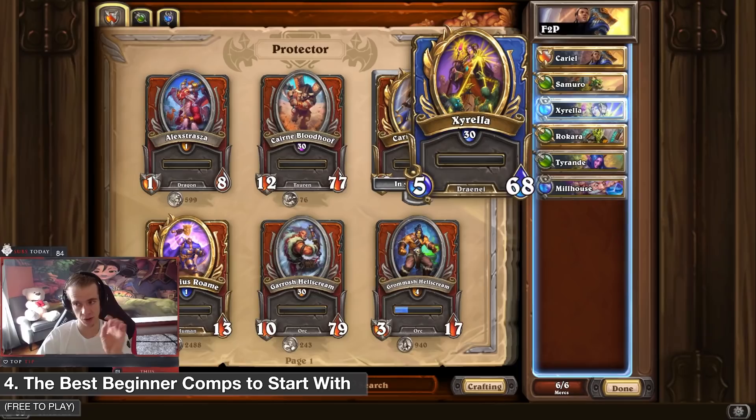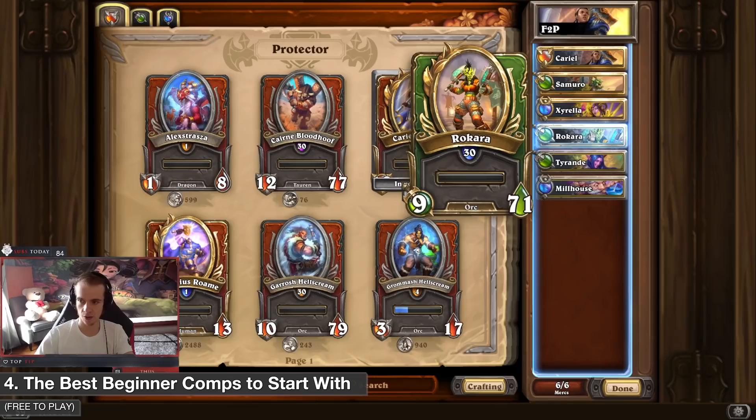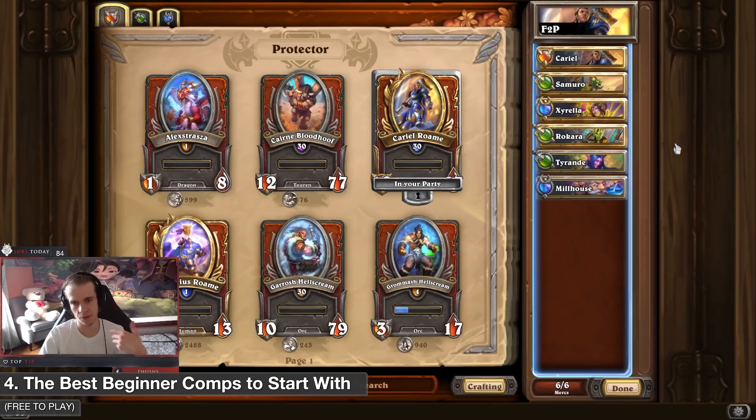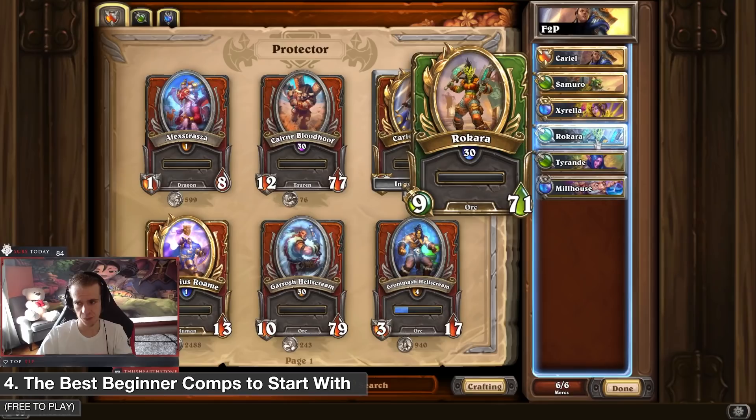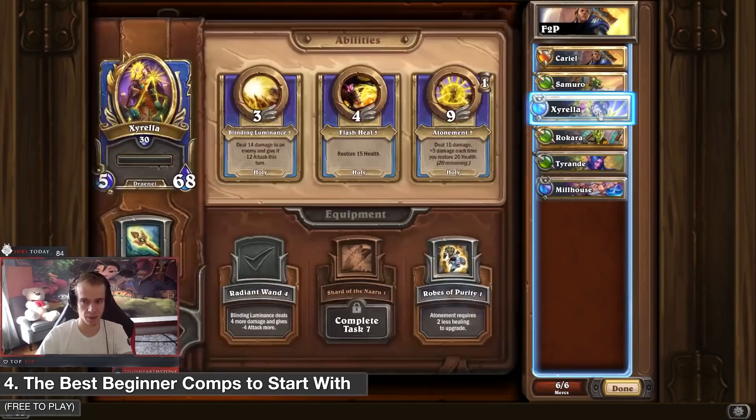The main three that are really strong in this comp are Zarela, Samuro, and Kirill. Even at the highest ranks — top 50 Europe — people are still using Zarela, Samuro, and Kirill. The synergy between Zarela's and Samuro's first abilities is just one of the best combinations in the game at any rank. Rokara, Tyrande, and Milhouse are a bit weaker and replaceable if you get legendaries or good epics. But in general, use Zarela, Samuro, and Kirill as your core free-to-play comp and you will get really far.